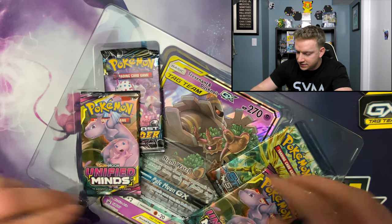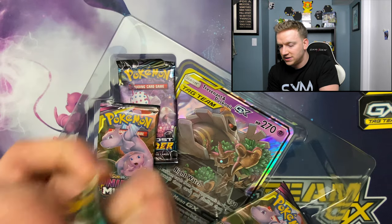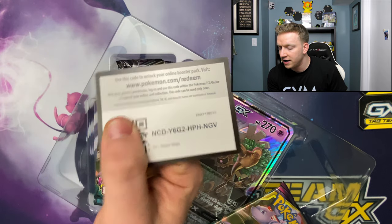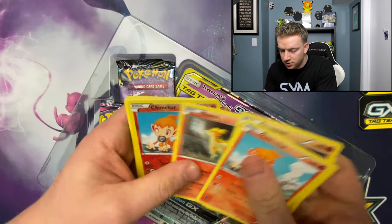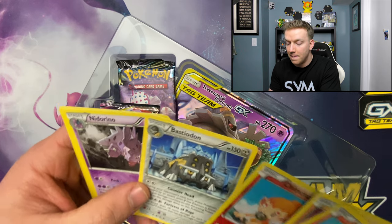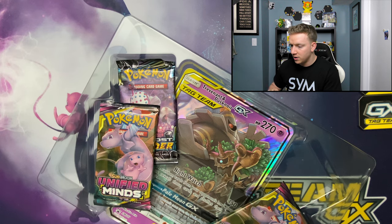Okay, Steam Siege - should we even open this thing? We're gonna open it, we're gonna see what we got in here. Nothing - nothing said the green code card, nothing. Unless the green code isn't a thing in these, which very well might not be. It's gonna go through Chimchar and Bastiodon - boom, got it. All right, so there's Steam Siege, got it out of the way.